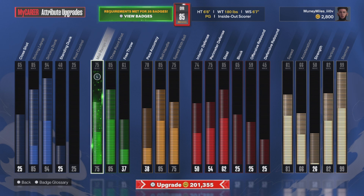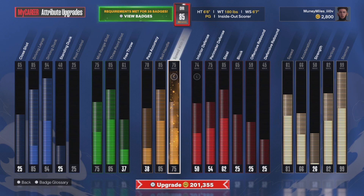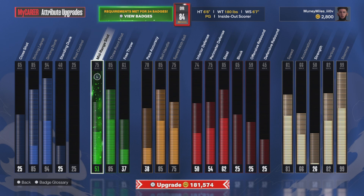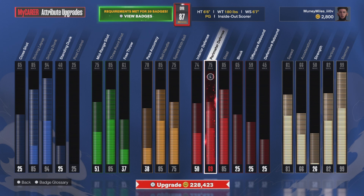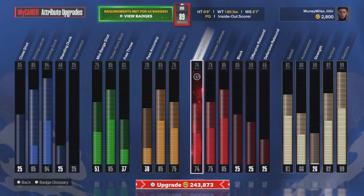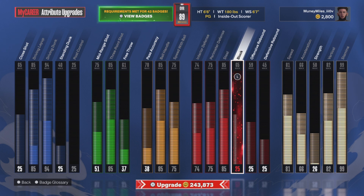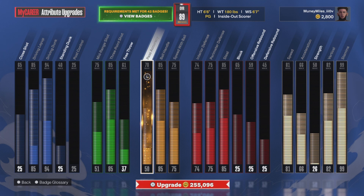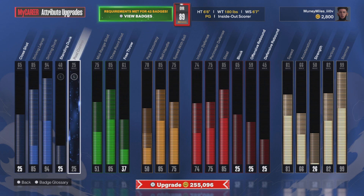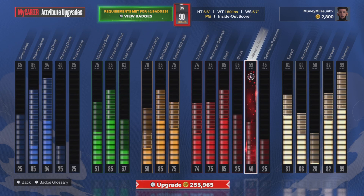Now if you want to get to 90 overall, I recommend maxing out that steel, then max out your perimeter defense and interior defense. If you're going to play the two-squad, max out the pass accuracy. I play two sometimes, three sometimes, so put it on pass accuracy and something else. There you go — 90 overall. Boom. That's what the upgrade path is.